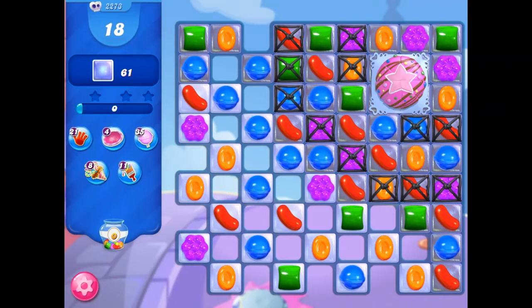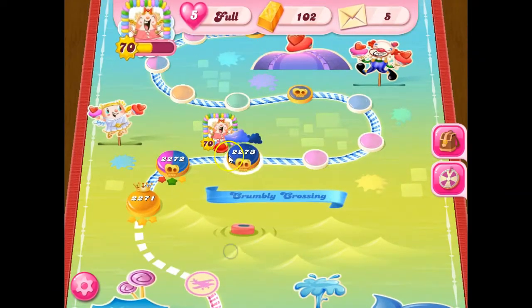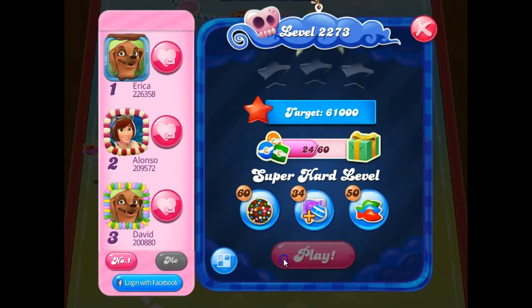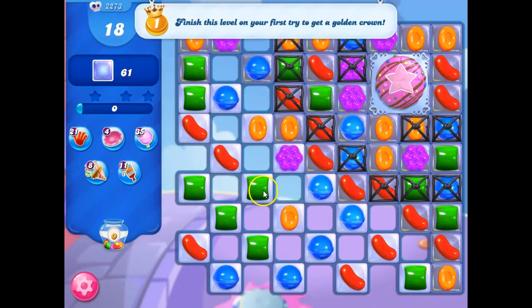So my goal is to make color bombs on this board right away, and I do not have a good setup — that's not even going to take out the color bomb. But I know I can exit and enter; I won't lose any lives, and if I were to bring in boosters, I wouldn't lose any boosters. So I'm going to go ahead and pause the recording.